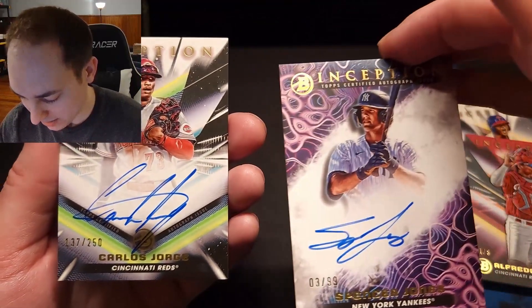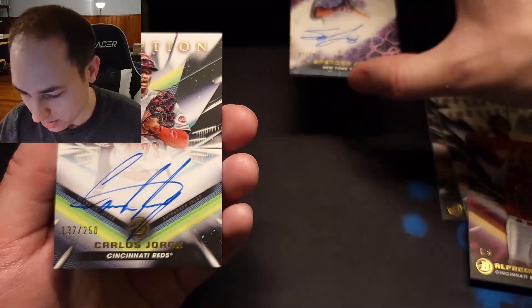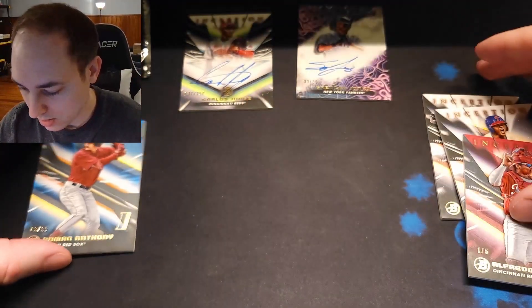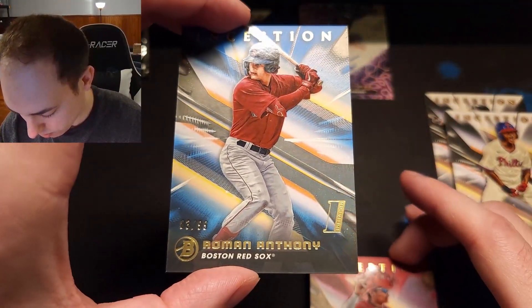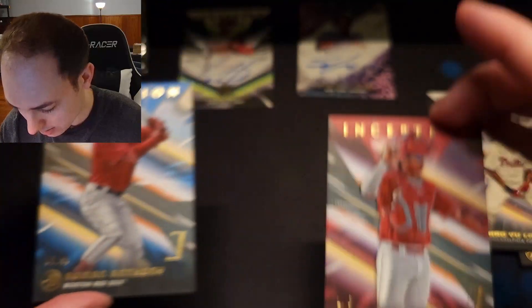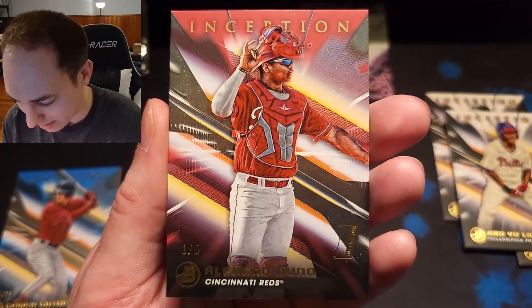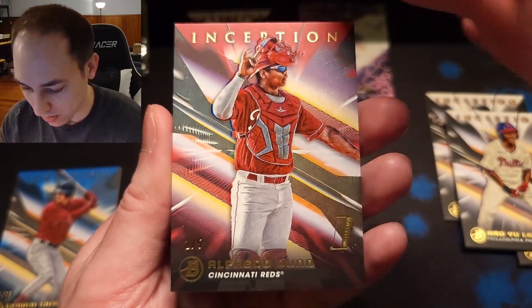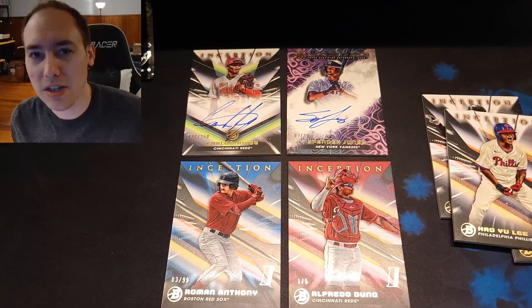Definitely two big hits here — Spencer Jones and Carlos Jorge on-card autos. And we have our two parallels: a blue Roman Anthony to 99, and this Alfredo Duno one out of five red. What a sick pull. Thanks for watching — don't forget to like and subscribe, and check out our TCG and eBay store pages. We'll see you in the next video.